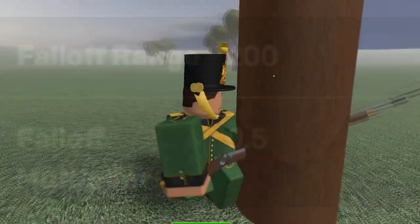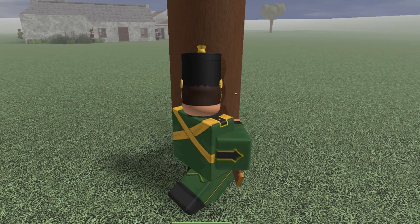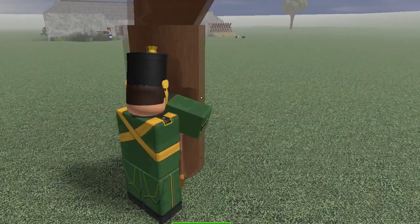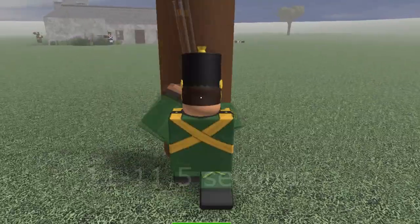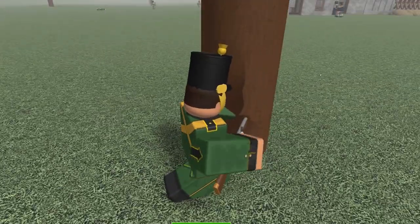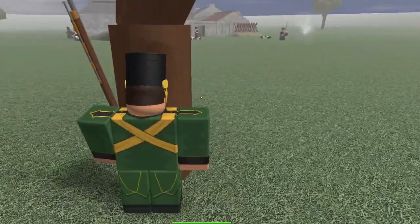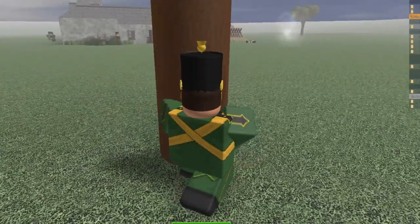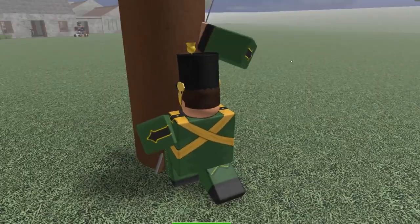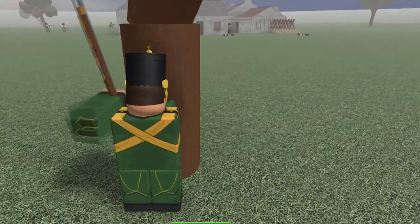The falloff range in this gun is also worse than the rifle, being half as long, with the falloff range stat being 100 compared to the rifle's 200, meaning you will be getting a ton more hit markers at longer ranges. The reload time for this Lion Infantry class is also mediocre, with a reload speed of about 11 to 11.5 seconds without reload buffs from musicians, which is slower than the Light Infantry but much faster than the rifle. The walk speed is also slightly slower, at 16 compared to the rifle's 17.